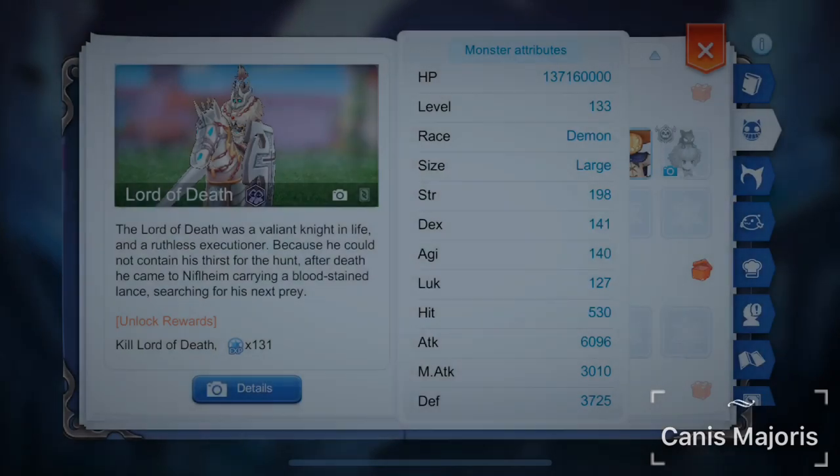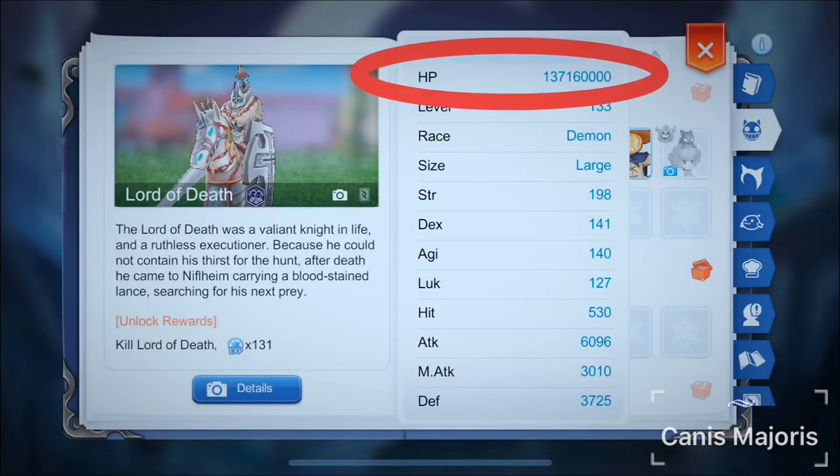Lord of Death has a health point of 137 million, hence it takes some time to kill. The most important factor in defeating Lord of Death is having a high Flea. Having a high Flea would enable the character to evade the attacks and skills from Lord of Death. Sorcerer possesses 2 skills that boost Flea, and one of them adds 100 Flea, but it is not indicated anywhere in the skill description.